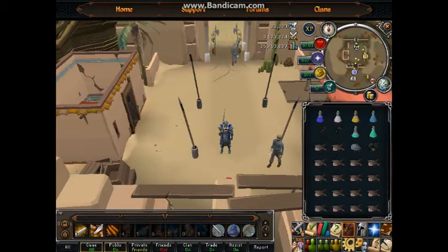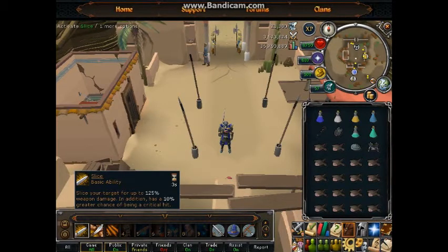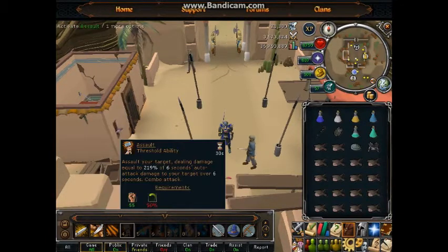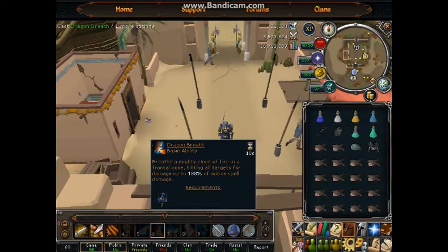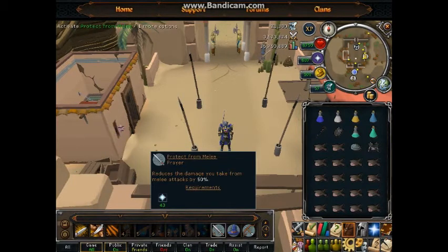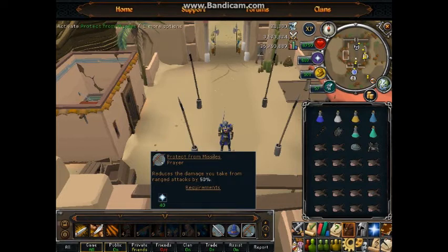Also, this is a big part of it — your abilities bar. I combined Slice, Sever, Dismember, along with various other abilities. There are magic attacks and melee ones. I also have, for easier switching, Protect from Melee, Protect from Magic, and Protect from Ranged on my bar.